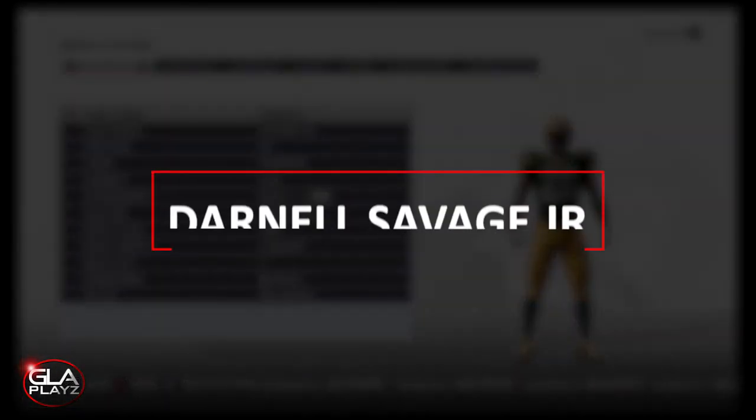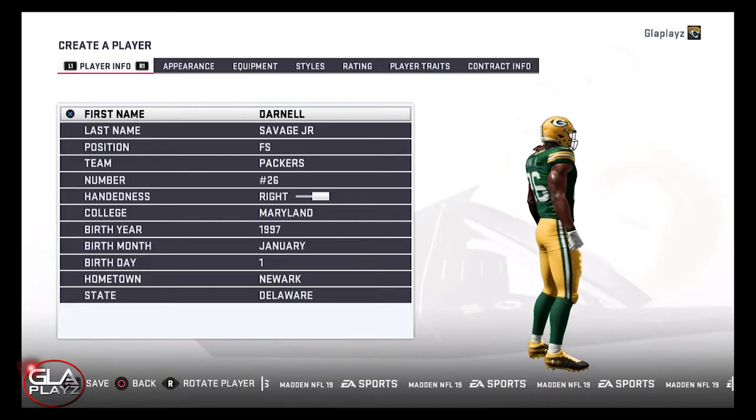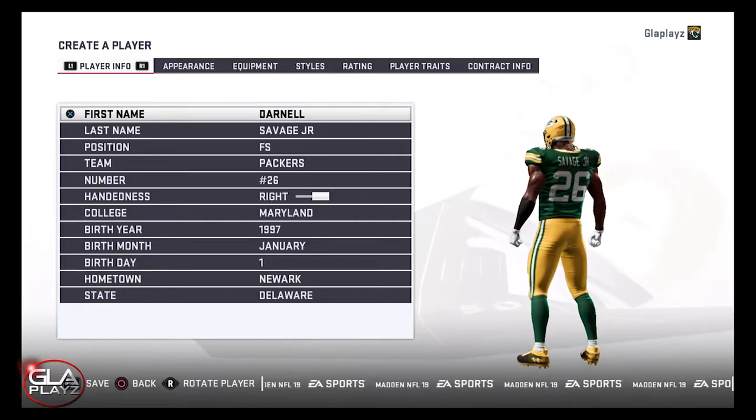Welcome back to the channel guys. Just want to bring you a player creation video for free safety Darnell Savage from Maryland. Darnell got picked in the first round by the Green Bay Packers in the 2019 NFL Draft.